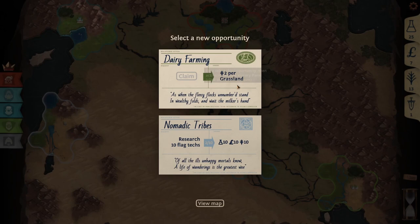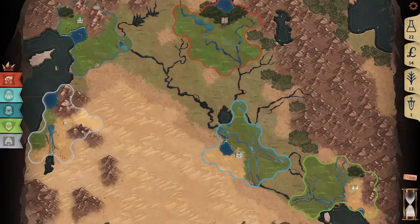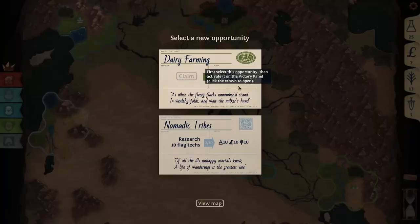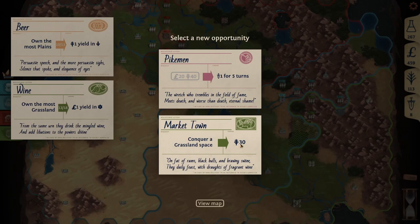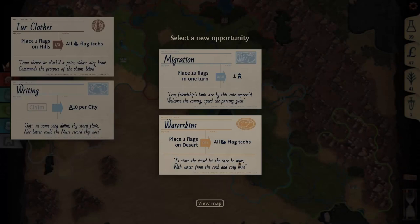At the start of each turn, you're presented with two opportunities. These may be a reward, challenge, or payment. A reward gives you something for free, like claiming two food per grassland, while completing a challenge will give you a reward, like getting flag techs to receive materials. The payment type gives you something — often pay 50 of one resource to receive more of it over several turns, or pay something to gain power for a few turns.